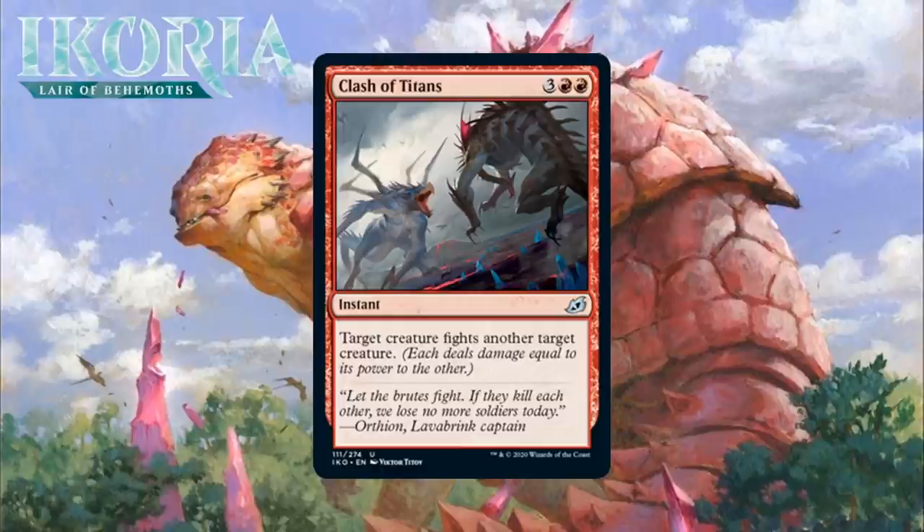Next up, it's Clash of Titans, which for 3 generic and 2 red mana is an uncommon instant, and it says target creature fights another target creature. This kind of fight effect is always interesting — note, you don't have to have one of the creatures be your creature. You can make two of your opponent's creatures fight each other, meaning you can get a 2-for-1 in some ideal scenarios. It is an instant, so finding that ideal window isn't exactly far-fetched. We saw a similar card a few years ago, Dissension in the Ranks, and it ended up being a dud, but it was too narrow — it could only make blocking creatures fight each other. If you make two of your opponent's creatures fight each other, you also mitigate against the risk of getting 2-for-1'd. So yeah, this is a little situational, but I think it's good enough that I'm willing to first pick it sometimes. I'm giving it a B-minus.